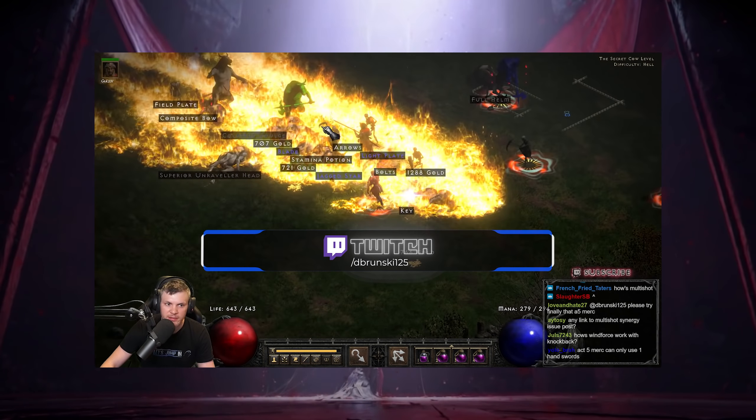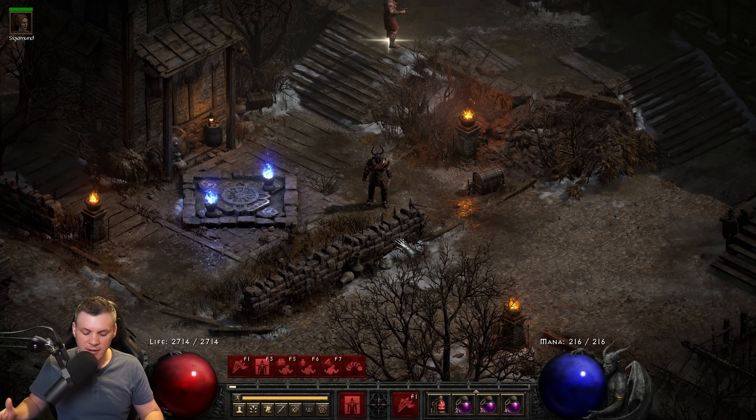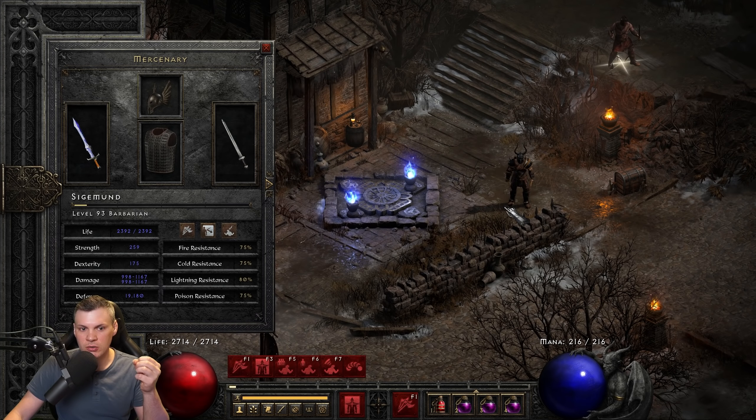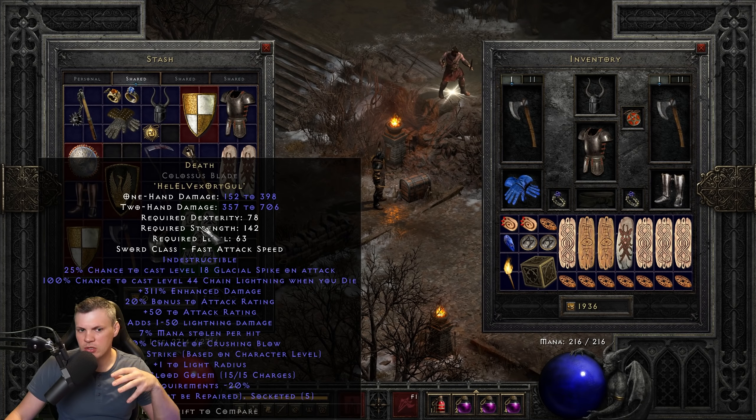There are three key important factors you need to know about these new Act 5 Frenzy Mercenary setups. First, we're in the second PTR so this may change, but as it currently stands these mercenaries cannot use two-handed weapons. You're restricted to one-handed weapons, so the best choices are things like Grief, Fheadstriker, Last Wish, and Lawbringer. You can't use a two-handed Death, for example, which was possible on the previous Bash mercenary.